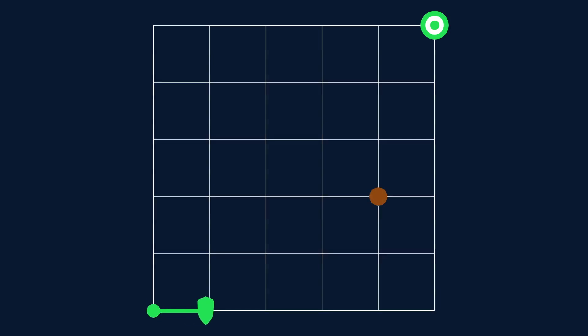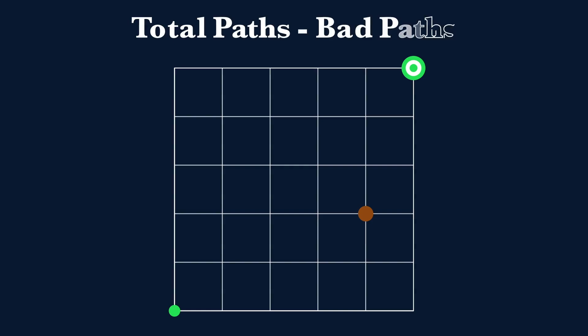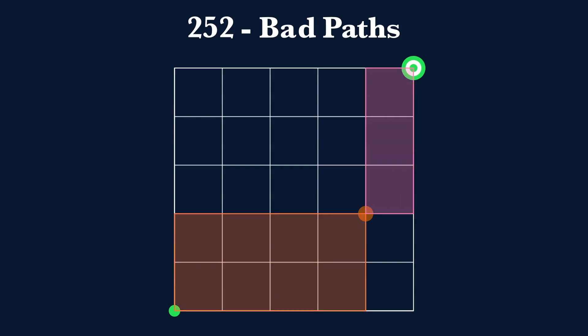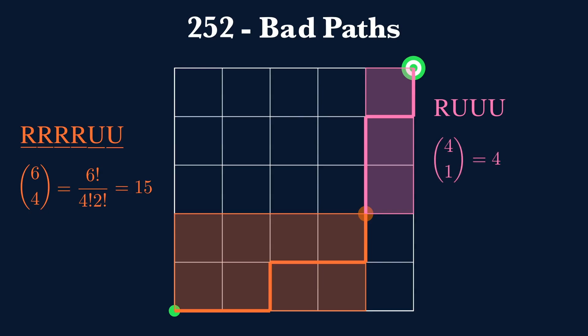Now there's a sinkhole. How many ways can we reach the target without falling into it? Rather than counting paths that do not include the sinkhole, let's count the paths that do include the sinkhole and subtract from the 252 total. We find paths from start to sinkhole — that's 6 choose 4, which equals 15 — and from sinkhole to target — that's 4 choose 1, which is 4. Multiplying gives 60 bad paths. 252 minus 60 gives us 192 paths that avoid the sinkhole.